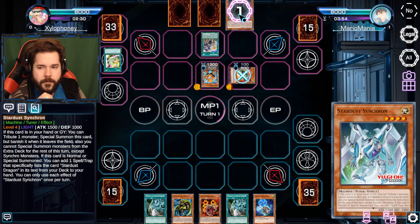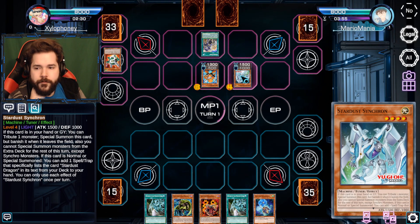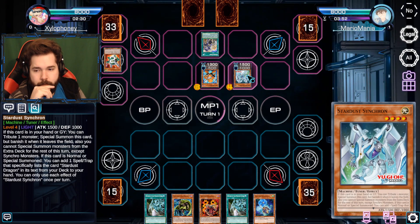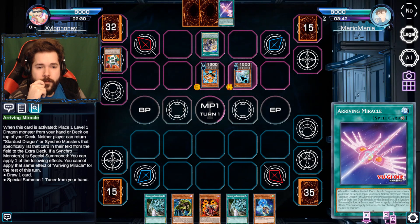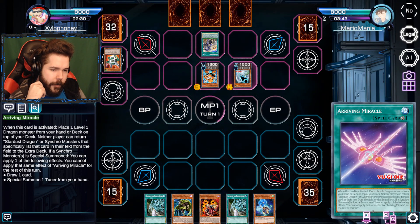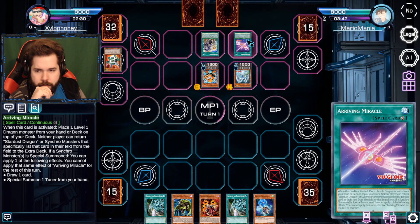I activate from my hand the new Stardust Synchron, sending away the Turbo Synchron to bring it out. Activating the Stardust Synchron, I can add any Synchro Spell or Trap - or Synchron monster - to my hand, like the Arriving Miracle.